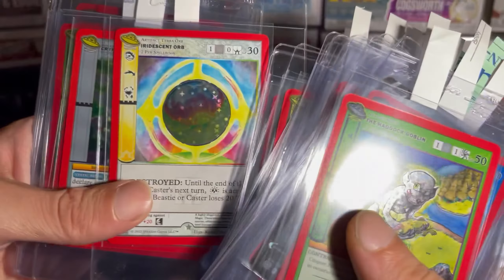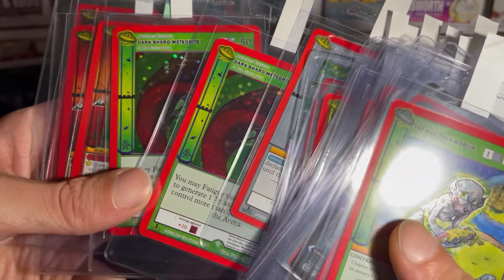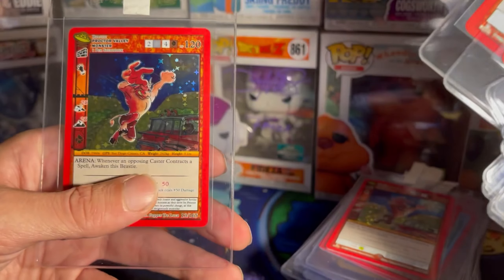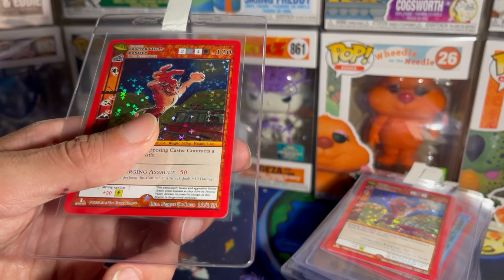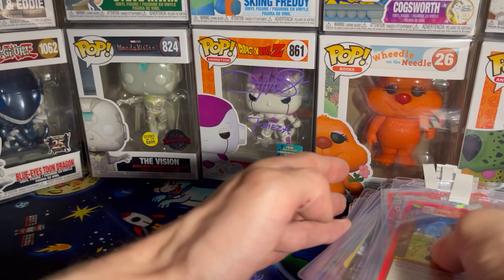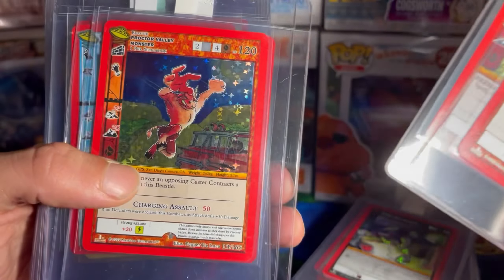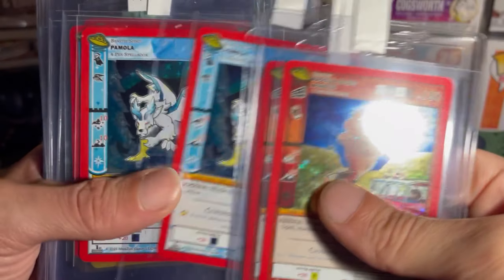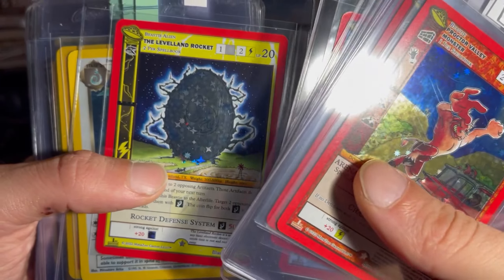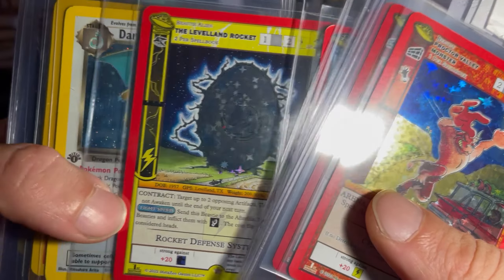Iridescent Orb, Cryptid Busters, Dark Shard — the full hollow, not the reverse. Some Mountain Boomers, the Proctor Valley Monster — I think I have a few of them. Yeah, Proctor Valley Monster. Pamela full hollows, the Levelin Project — or the Levelin Rocket — and he is a reverse.